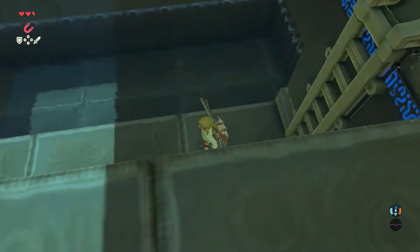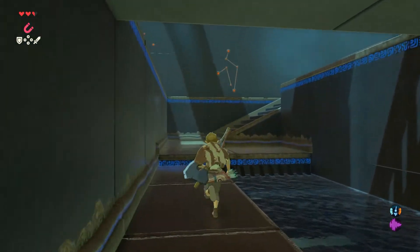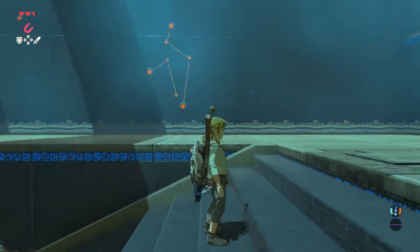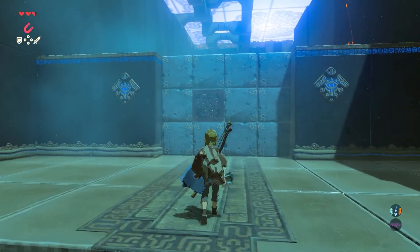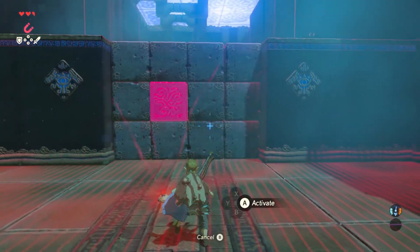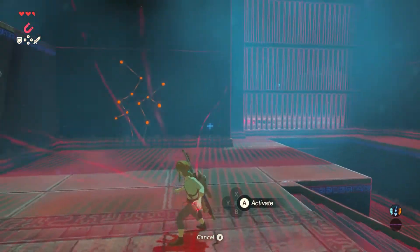Now we go down here. From here on, I wanted to show you what that was. What do I do now? We have a puzzle we'll have to figure out, I'm sure. We just got this room. When I do this, it highlights objects. So what should I do?